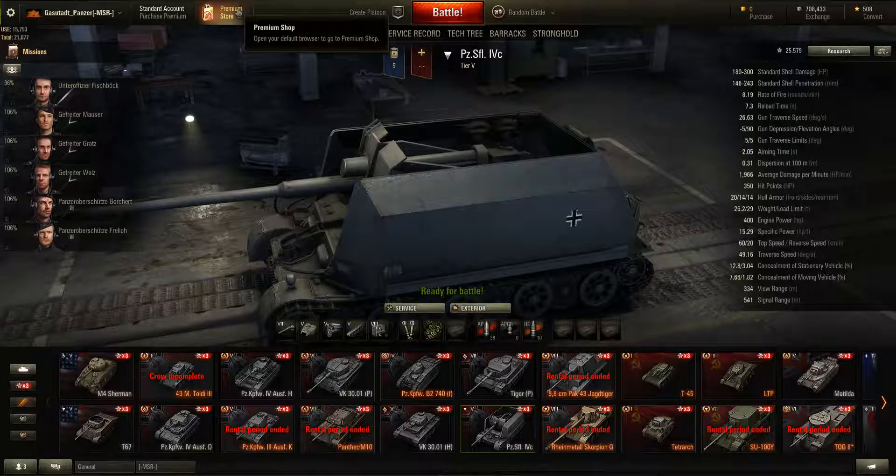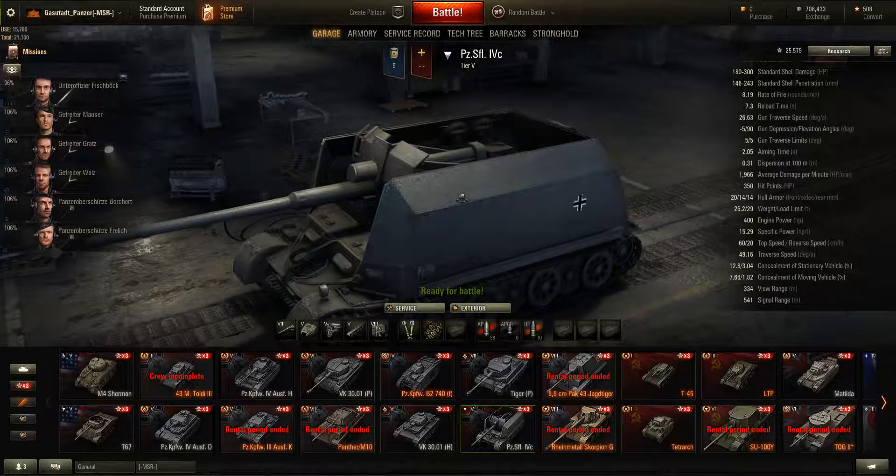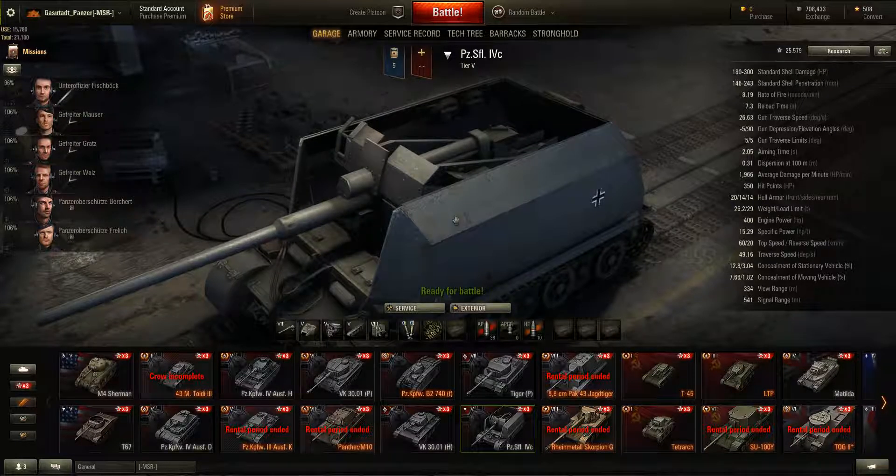If this gun hits you and you're of the same tier, one tier lower, or even two tiers lower, you're dead. There's no ifs, whats, or buts. This, effectively, on this tank destroyer, is a tier 7 gun. In a sense, this gun is better — and should be better — than those found on the Tiger tanks.